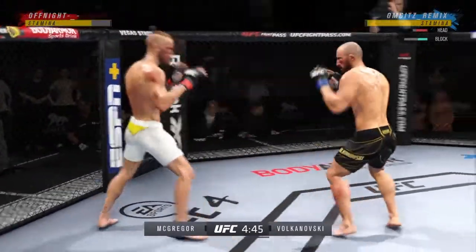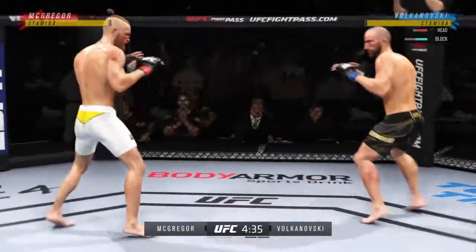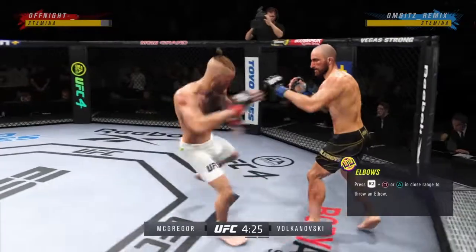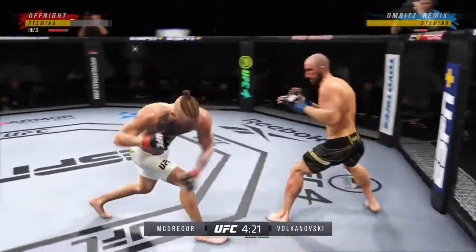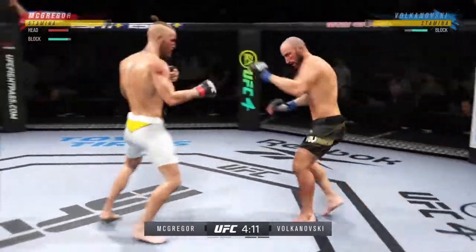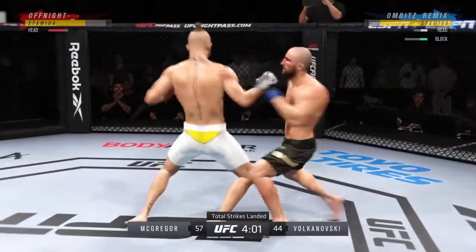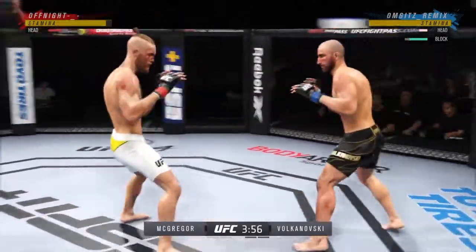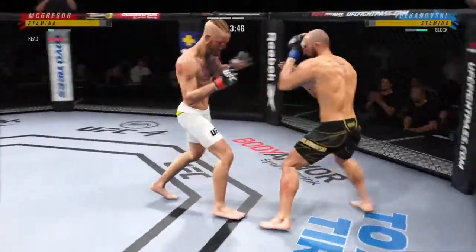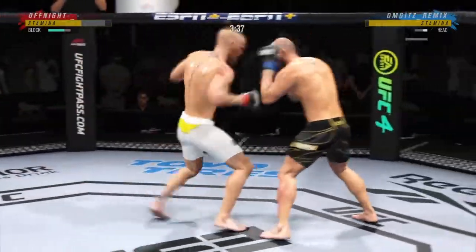He continues to land a high number of strikes here, just like he did in the previous round. This is a world-class display of striking here tonight. Look at how he turns his hip into that leg kick. That strike blocked by McGregor — just misses with that big right hand. Nice left hook there from Volkanovski. Volkanovski's such a phenomenal fighter. His confidence is what truly carries him — he believes with every part of himself that he is the absolute best fighter in the world. 60 total strikes have landed for Conor McGregor.